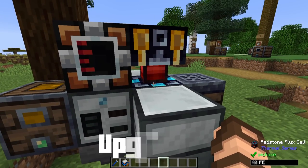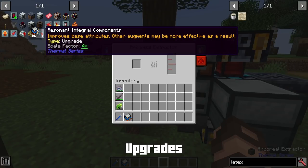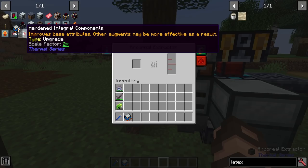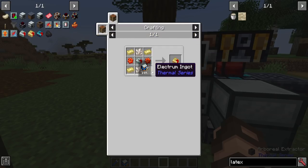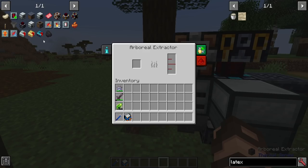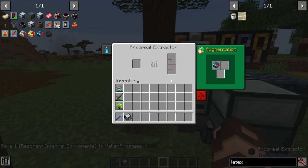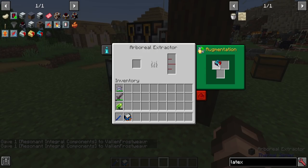If you're going to start upgrading this, I recommend going for the arboreal extractors first — try to get the best integral components you can. Hardened involves mostly invar; reinforced requires electrum as well as invar; and resonant is a step above all of that. They increase the speed at which your tree blood is extracted. Let's upgrade to a maximum level — that's going to definitely increase our output. Go around back and do the same with the other extractor.